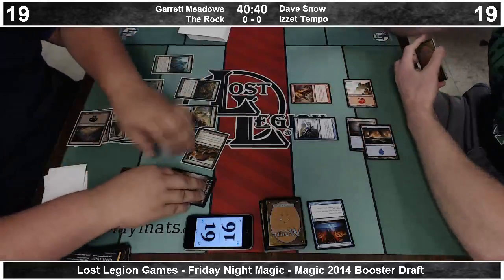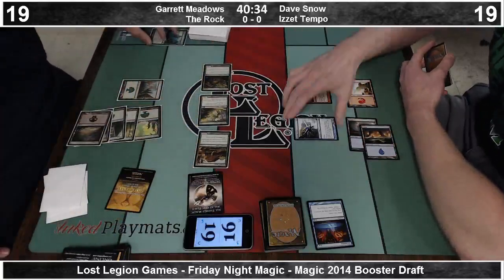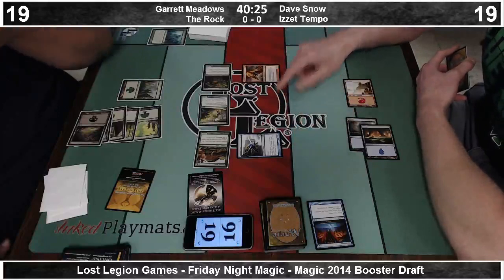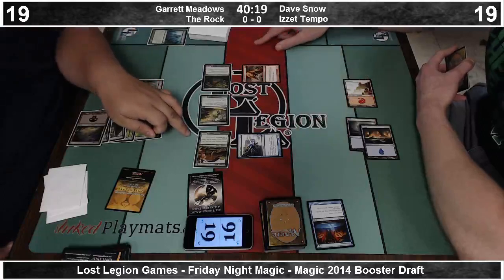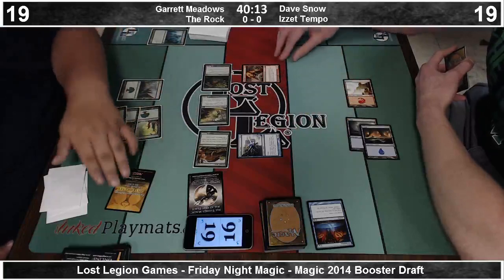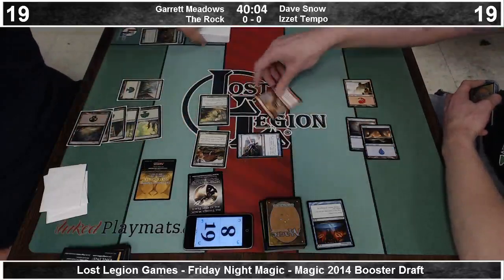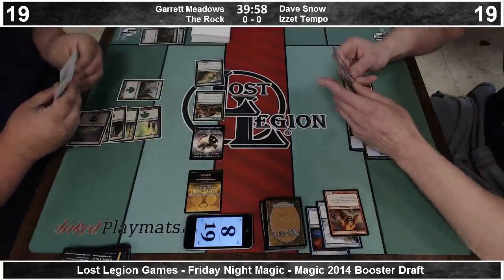We see Garrett is going to put Enlarge on his Spore Mound. So the Spore Mound is now a 10-10 Trampler that must be blocked. Dave's going to throw his Fire Cat in front. Basically Enlarge plays like a removal spell — sacrifice the worst creature in your deck and take some damage. When your opponent casts Enlarge and attacks with one creature, Celestial Flare is very good, as I found out in the Sealed on Saturday.